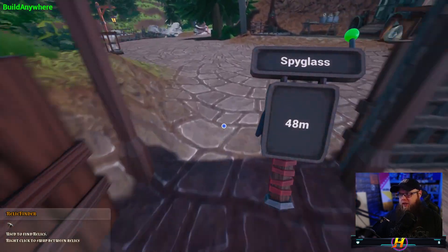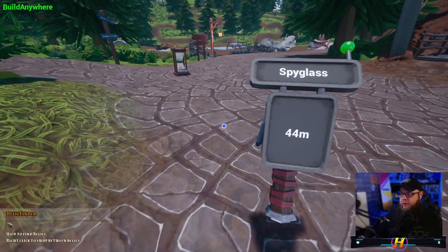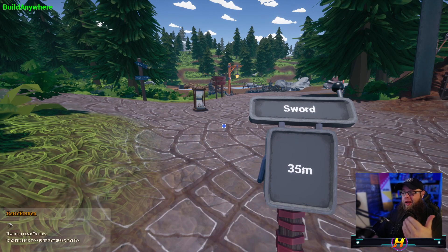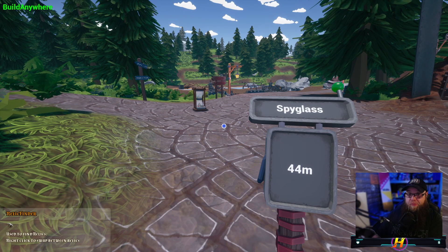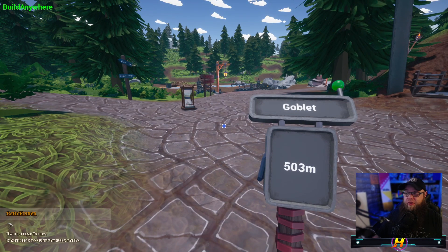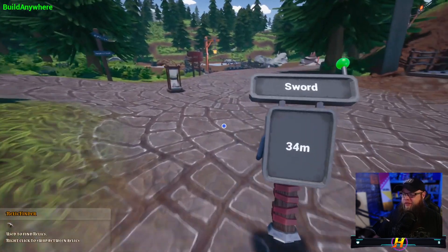The Relic Finder costs 576 pounds, or what you can do is go into creative mode and just grab it. When you right-click, as you're cycling through it, it shows you which relics are closest. So the spyglass is 44 meters away, the goblet is 503 meters away, and so on.